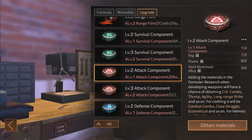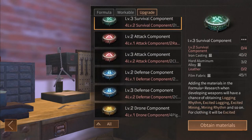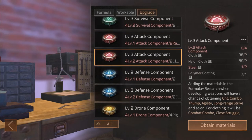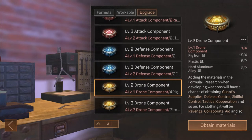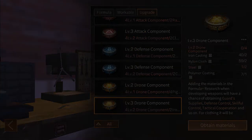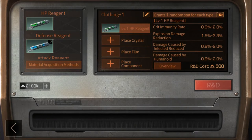Specializations range from buffs to keep you alive to buffs that allow you to beat the crap out of others. How you arrange them together will define how you play your version of the game. There are three types of reagents: HP, defense, and attack, each corresponding to a different bonus that can be given to the player.